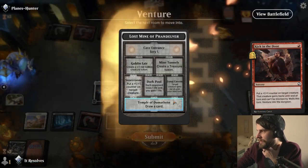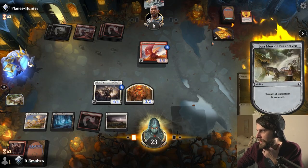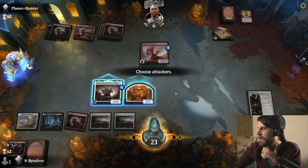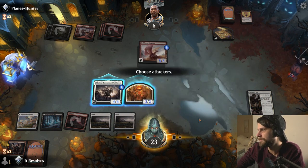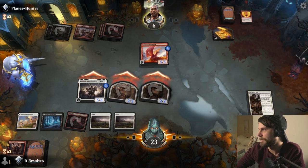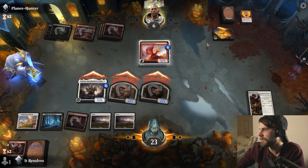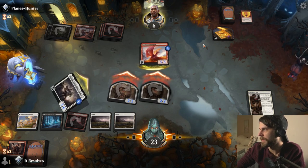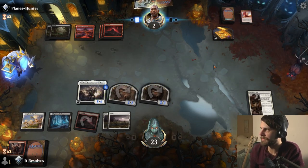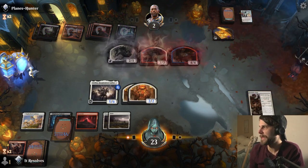We do this, we draw a card - that's helpful. There's the land we kind of need. I'm going to attack in - they have to block the Adolin. So this kills the Goldspan Dragon and gets them down to two. Then next turn we just have Paladin Class ultimate, basically. There's the Mascot Exhibition - that's fine.